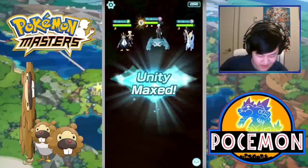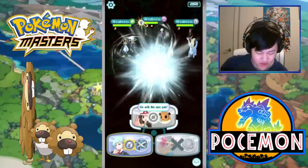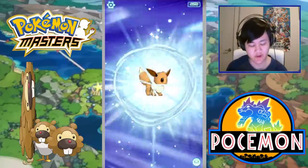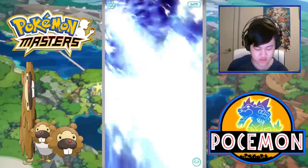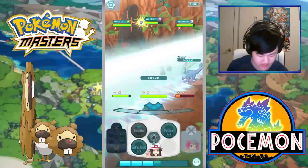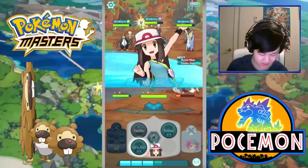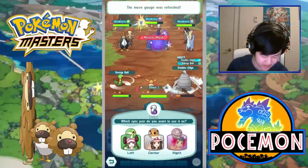Why is Snivy attacking my guy? Alright, we're gonna stay in with Eevee to tank the Sync Move from Metagross. Stay in with Eevee, tank that, and then I guess we'll just use a potion so we could use our skills and get our Sync Move. Wow, that's a lot.